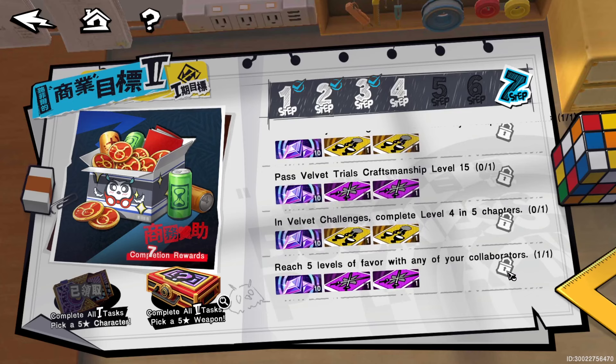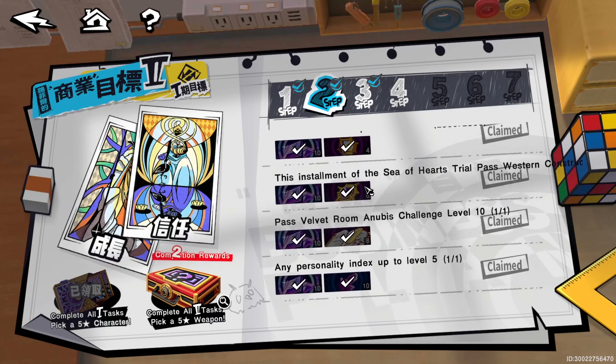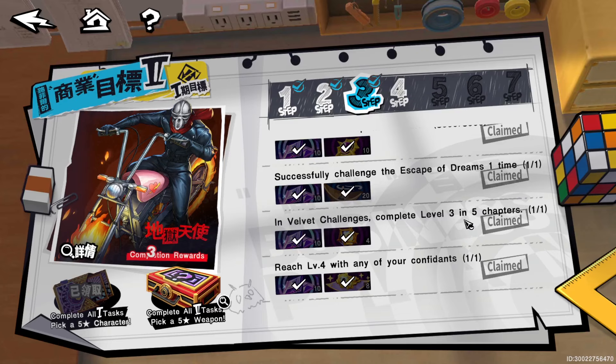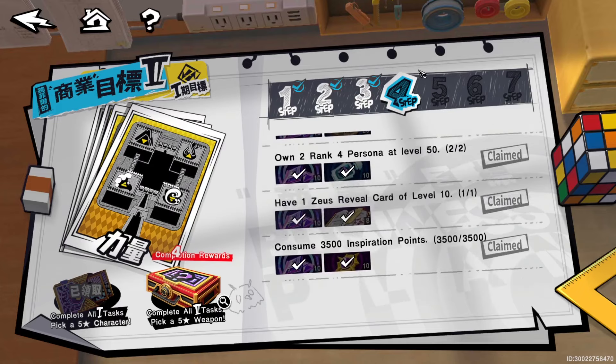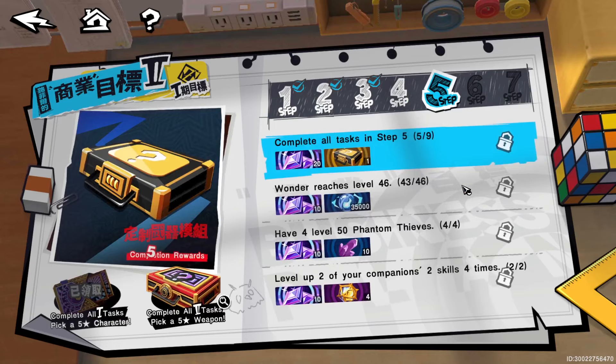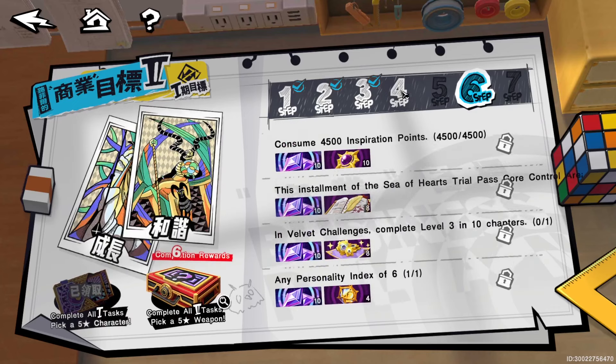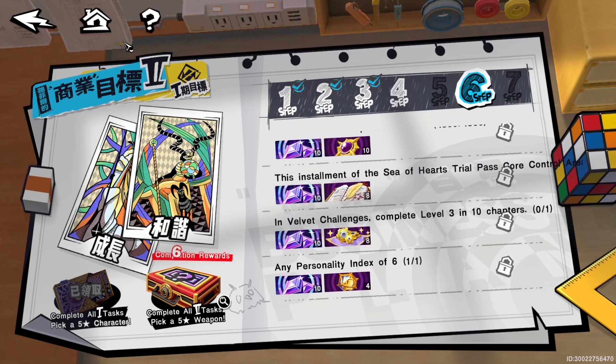Reach the fifth level of favor with any of your collaborators — I believe that's confidants, though it's weirdly stated. I've already completed it. Those are all the steps. To correct what I was unsure about: in velvet challenges that's chapter three, fifth stage. Zeus reveal cards are arcana cards — surely know that. For chapter one it means you need to be at chapter three, tenth stage.